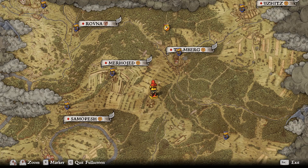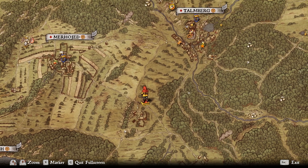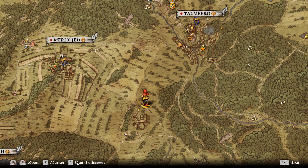So where can you find St. John's Wort? There are many places where you can get this herb. One of the biggest meadows is located near the windmill — the one you reached during the My Friend Timmy quest, which is part of the main storyline.